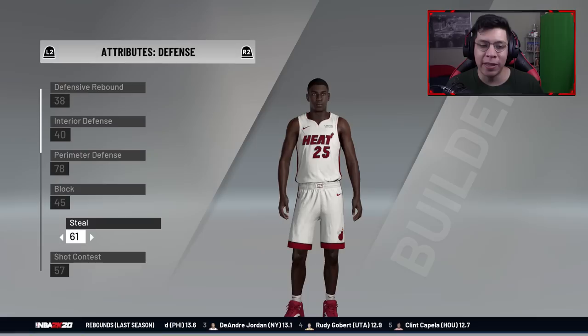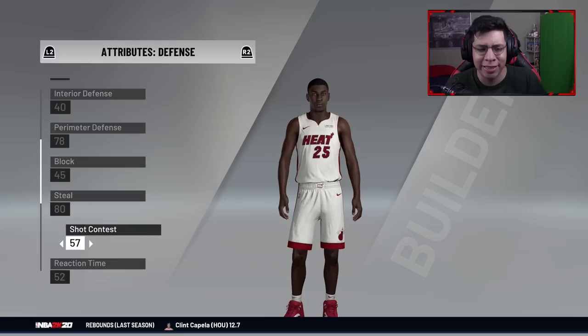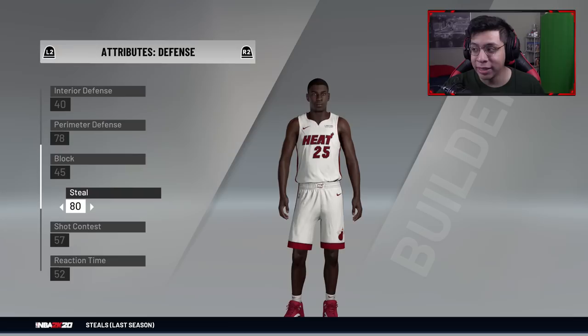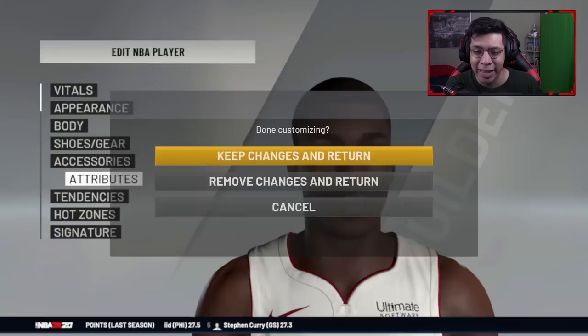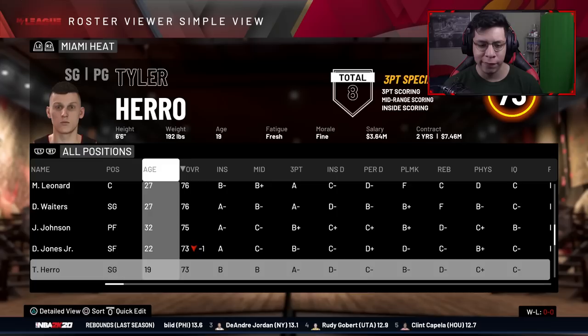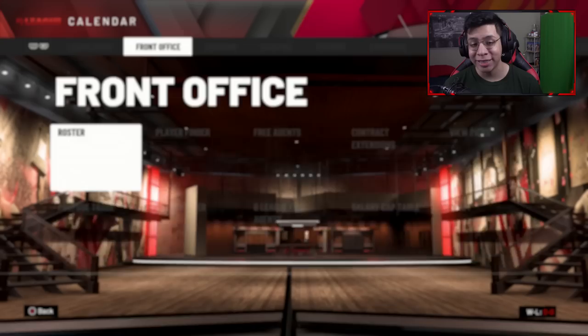For defensive attributes, his rebounding isn't good, but I'll improve his perimeter defense to at least a 78 and his steal to an 80 — he's second among rookies and 11th in the entire NBA in steals. He's also 13th in the entire NBA in three-point field goals. I want to stay conservative, so I'll leave him at a 76 overall — about three better than Tyler Hero.